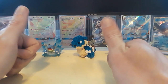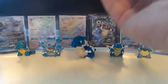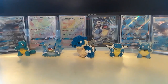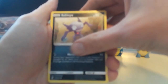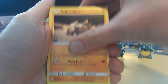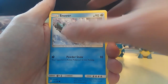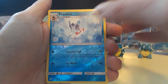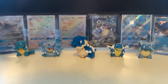Before we get to cracking, please leave a like on the video and please subscribe — you guys are greatly appreciated. Here's the very first code card out of this half. Going in we got a Water Energy to start us off, a Sableye, Lapras, Relicanth, Fletchling, Onix, Fletchinder, Snover, Murkrow — get murked — another reverse Froslass, and then an Exeggutor non-holographic rare card.